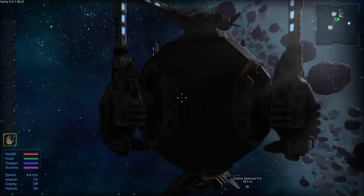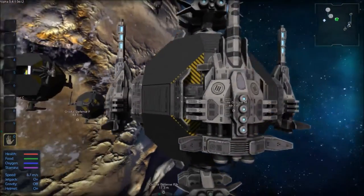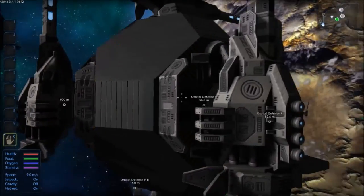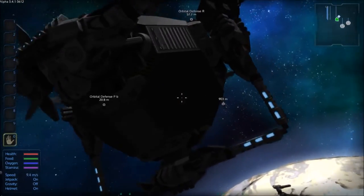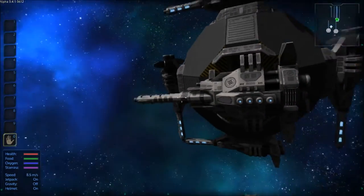I haven't actually been able to test whether or not that is true of these, but that would be an interesting test if someone's willing to do it. Although I like the look of this — the Orbital Defense PB, which is the capital ship variant of the plasma defense turret orbital defense platform.